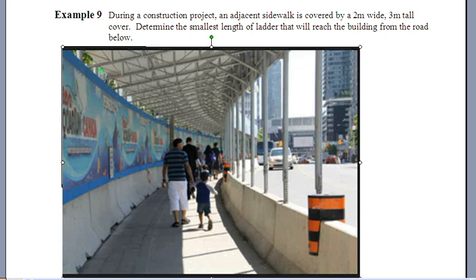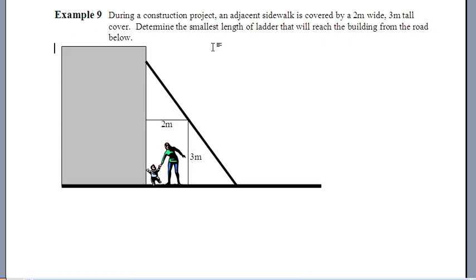The first one is about a construction sidewalk cover. In big cities when they're working on a high rise, they put a little cover over the sidewalk so nothing falls on people. If you were to take a ladder and go from the road, up past the corner of this cover, and then up to the building — how long would that ladder have to be? What's the minimum length that will reach? If your ladder is too short, it might not actually reach.